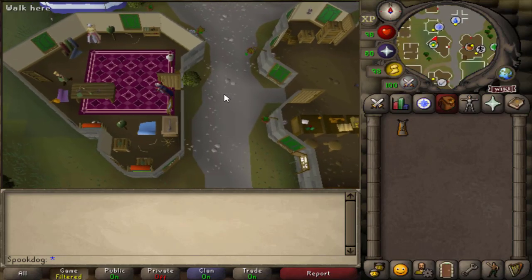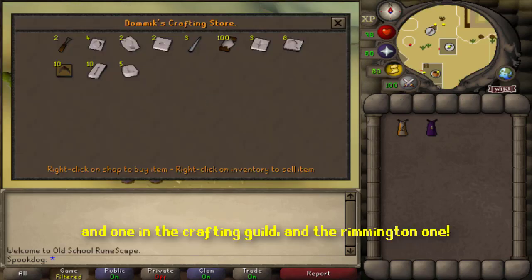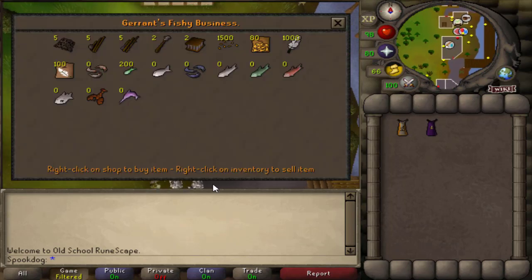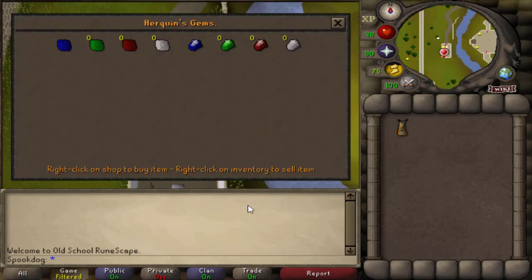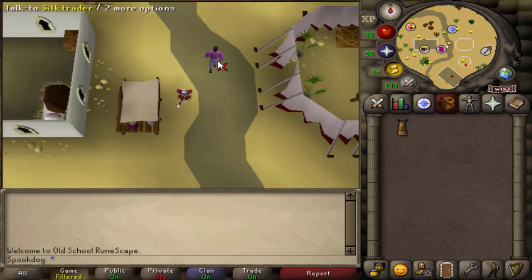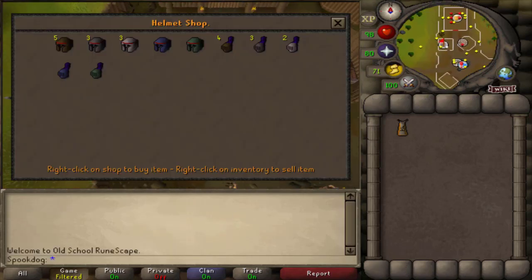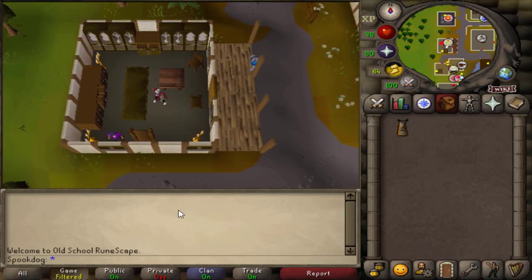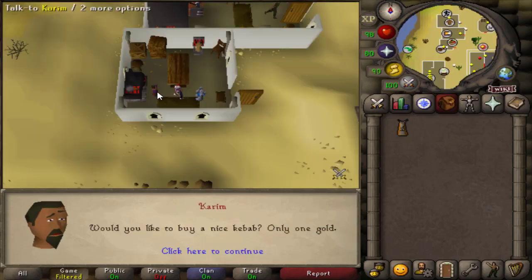A clothes shop in Varrock, where you can also change your default clothes. A crafting shop in Al-Kharid. Fishing shop in Port Sarim, and a food shop just south of it. A gym shop in Falador, and a similar gym shop in Al-Kharid. A silk trader in Al-Kharid, if you're doing Dragon Slayer. A helmet shop in Barbarian Village. A jewelry shop in Port Sarim, although the stocks default as empty, so it's really just there to sell things to, not buy from. A kebab shop in Al-Kharid, which is a good way to get cheap low-level food.